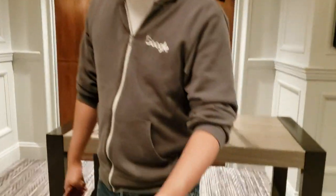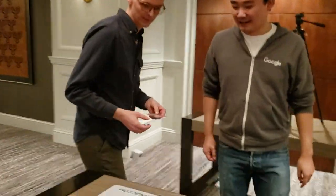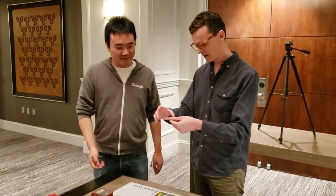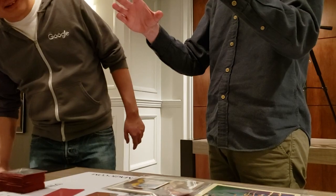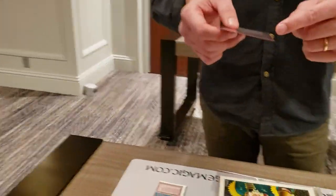Have you ever Chaos Orb flipped? No, I haven't. You've got to practice. It's an Alpha one. So you just flip it — how many times? So you're going to aim. Show him how to do it. This is on a Counterspell original art. There are a couple of different techniques, but basically it has to rotate a full foot. Some people rotate it, flip it. I'm a finger drop — I like to drop it like this. It has to rotate all the way around, 360 degrees. That would be a miss, so the Volcanic Island would stay.